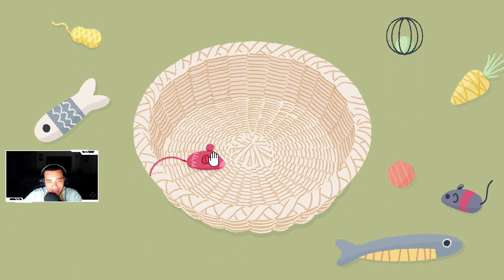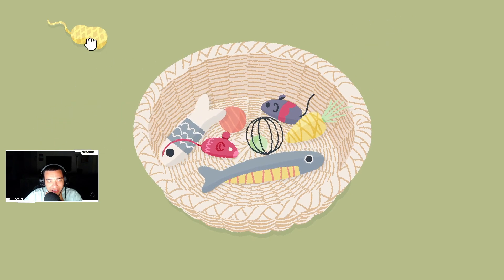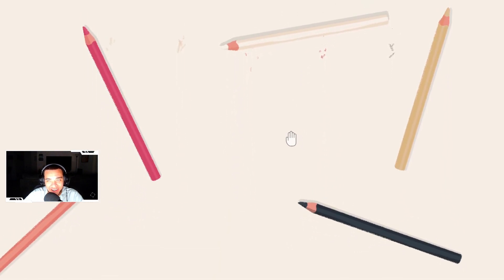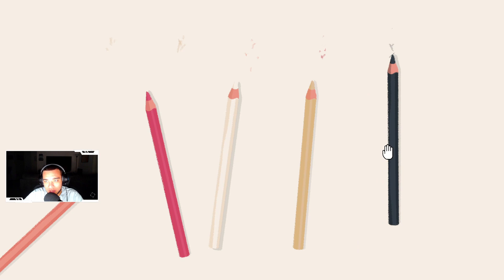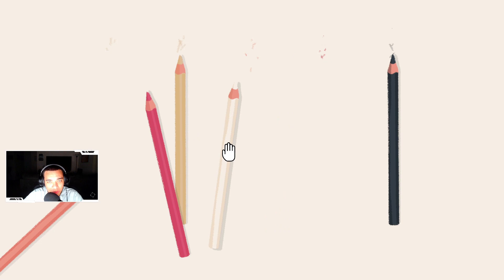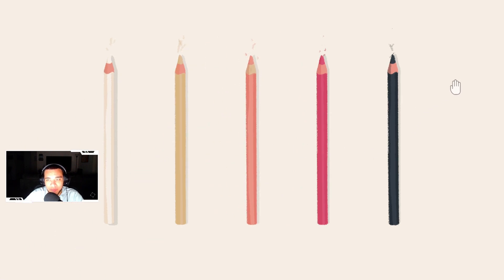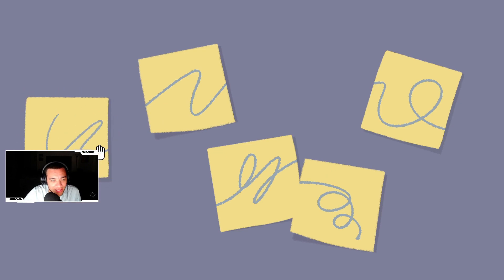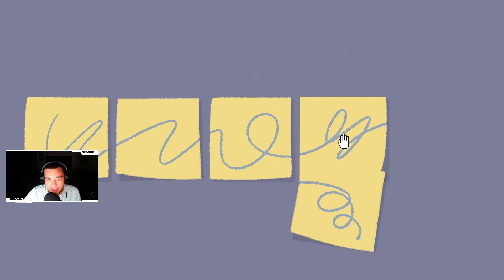Alright, we have to put these in the basket. Boom, alright — for a second I was like, do they need to go in a certain way? Alright, we've got the pencils here, and we've got the colors at the top, so this is gonna go here. This one looks like this color, white — it looks like over here. Perfect.